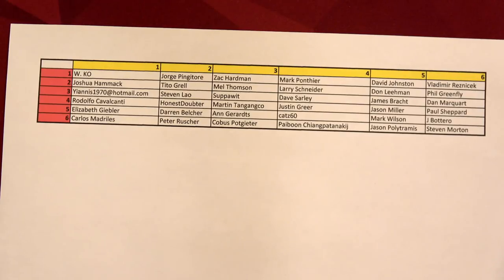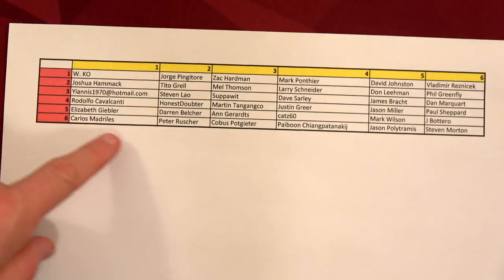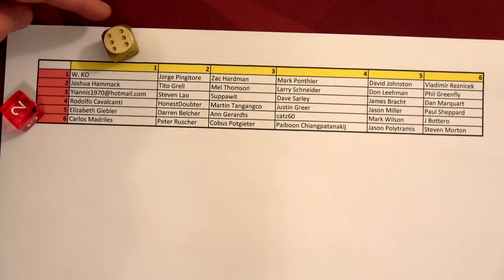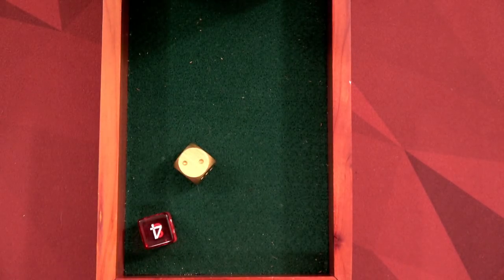I'm also going to roll dice for the secret giveaway for This War of Mine. If you watched the entire series of This War of Mine, you could send me an email to get an entry. We have a total of 6 times 6, so 36 entries. This is for basically $50 so you can go ahead and buy This War of Mine. I've got a red die for the rows and this goldish yellow die for the columns. Let's see who's going to win — we'll give them a roll. And we've got 4 and 2.